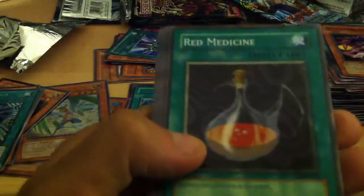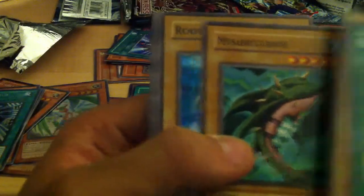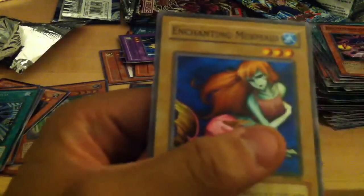Next we have Legend of Blue Eyes, Unlimited. This is awesome — old pack, really old pack. For those of you who don't know. Red Medicine, The Thirteenth Grave, Root Water, a rare Dragoness the Wicked Knight — for those Instant Fusion guys. Succubus Knight, Karama, Mystical Moon, and Enchanting Mermaid.